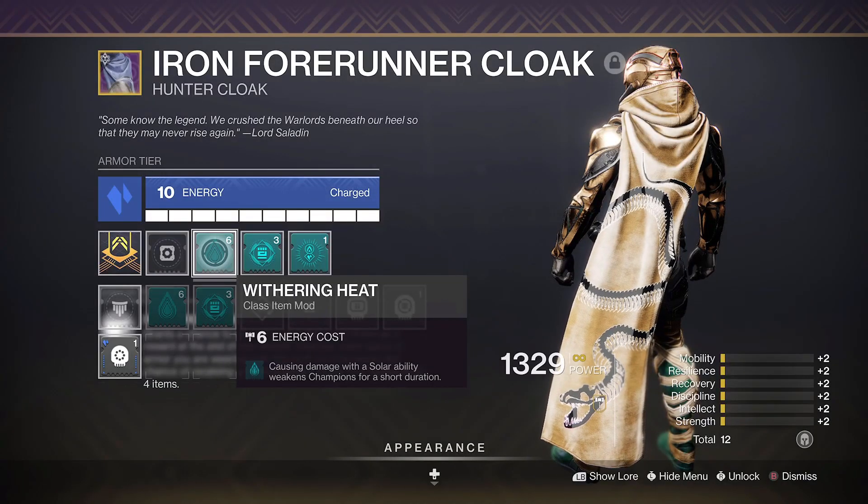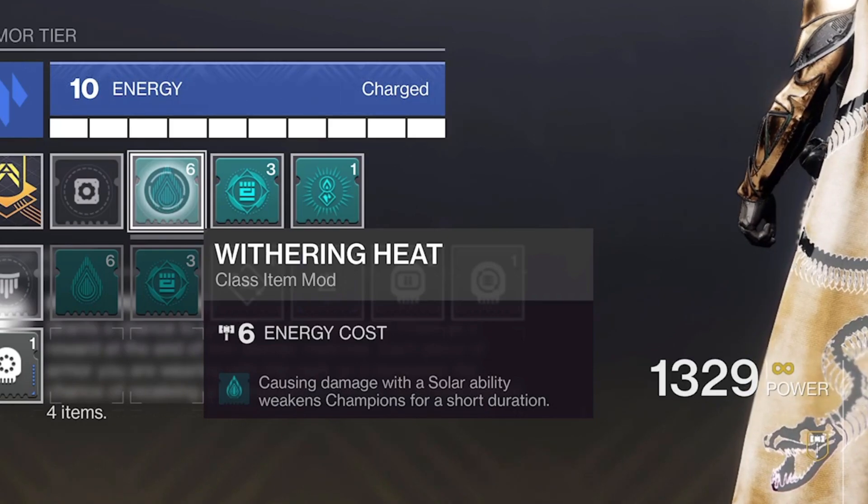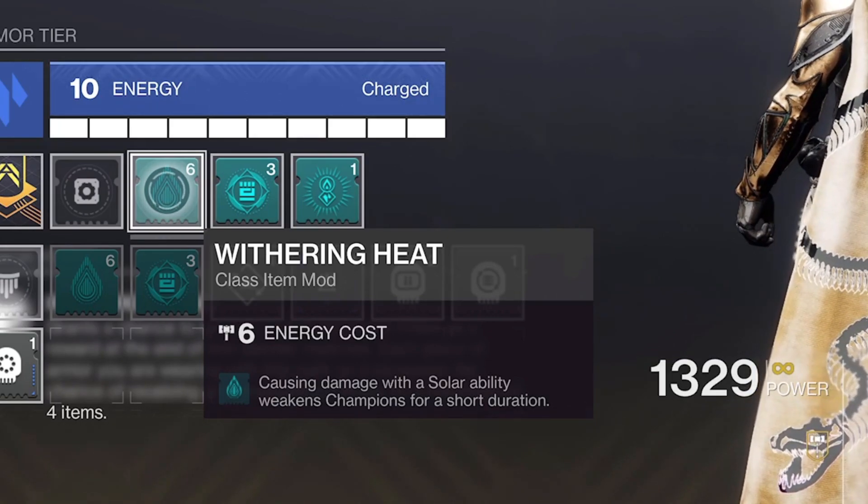Now you can throw Withering Heat into the mix and you'll apply a 30% debuff to the champions you hit with your Solar Knife or even Grenade.